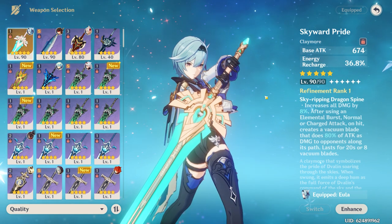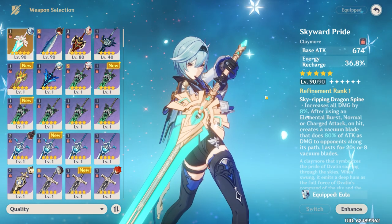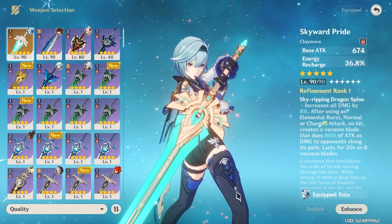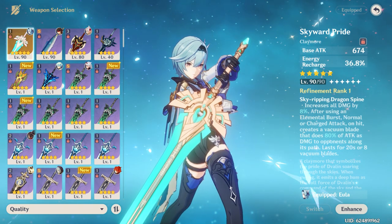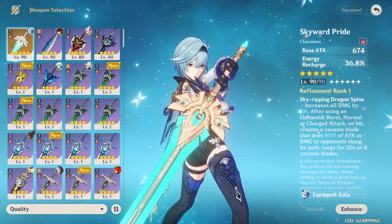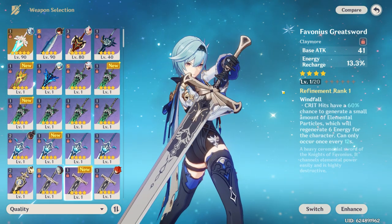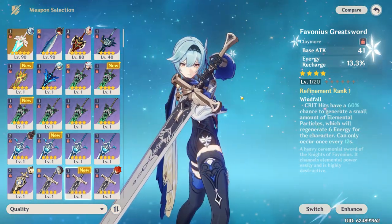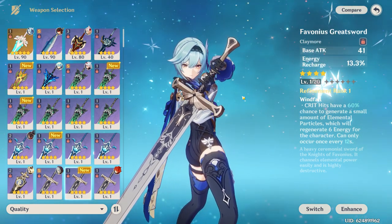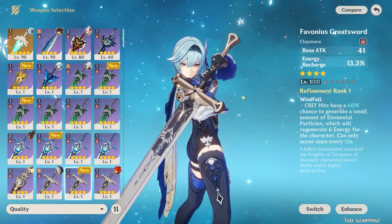Some good options if you are a whale or a high spender: the Skyward Pride is a really good sub DPS option for Claymore users and can increase all damage by 8% and give a nice energy recharge passive, which helps keep that burst up time. As for free to plays or low spenders, some good options are going to be the Favonius Greatsword. The whole Favonius line is very good for all types of units in this game, and I think this will probably be your best option as a free to play or low spender.